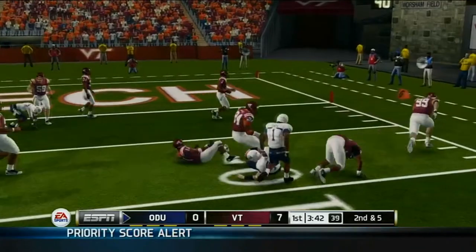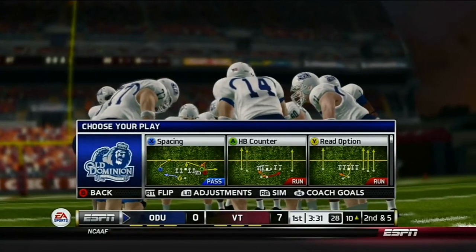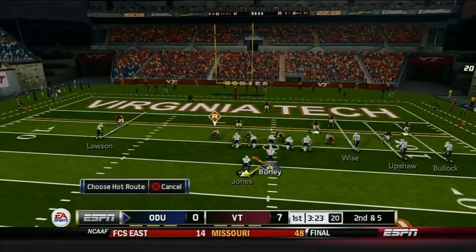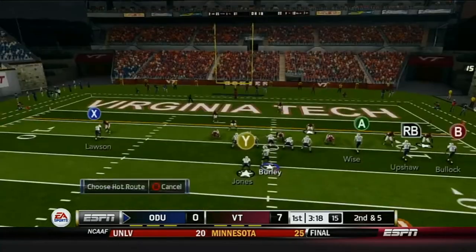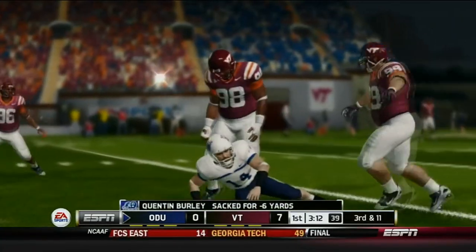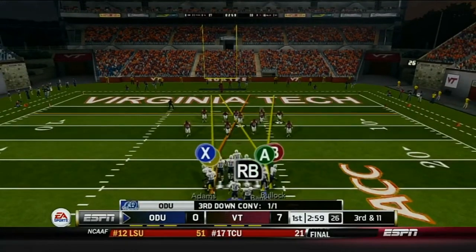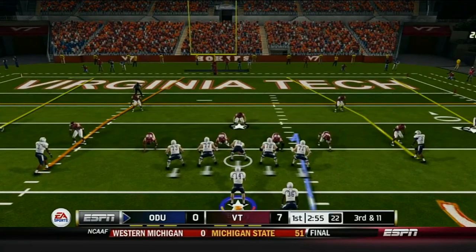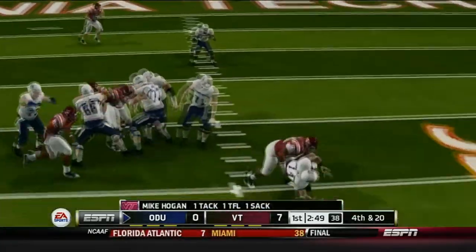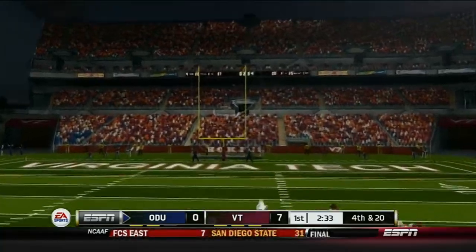We pick up five yards but probably not the best decision. Their D-tackle almost instantly shed the block — only brought three guys and they get the sack pretty quickly. Not much we can do there, just need better blocking. I was trying to dump it to the running back and should have just done it instead of trying to run. We have a better chance kicking the field goal than getting a first down.